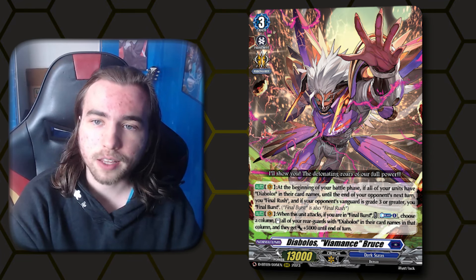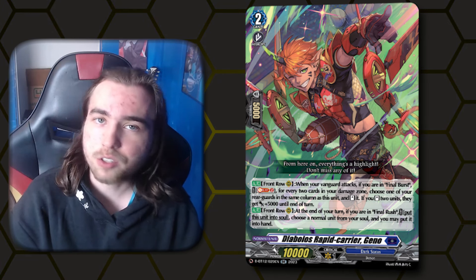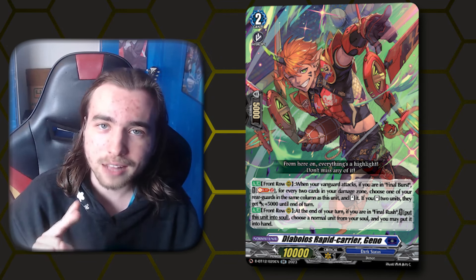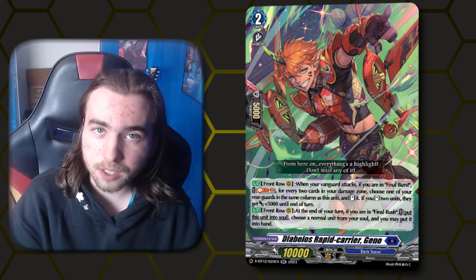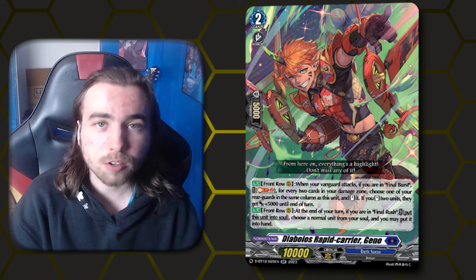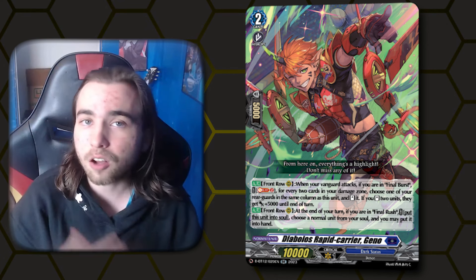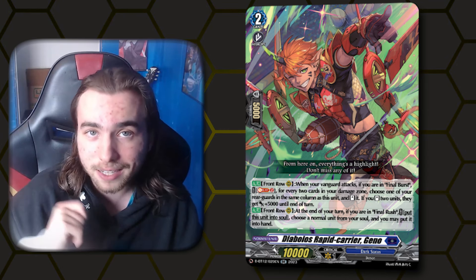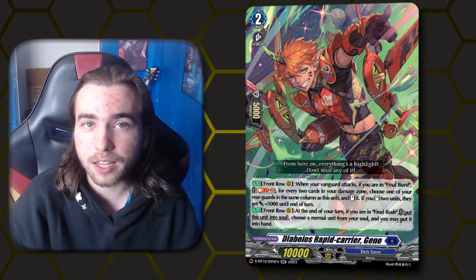Our main attack extender is Geno. Whenever your Vanguard attacks and you are in final burst, you can Soul Blast 2, choose a rearguard in the same column as it for every 2 damage you have, and stand them. If you stood 2 or more rearguards, they gain plus 5k power. At the end of your turn, if you are in final rush, you can put Geno in the soul and add any normal unit from your soul to your hand. Geno is a very strong attack extender that makes Viamant's Bruce go from a 4 attack deck to a 5 attack deck. It also has the utility of going into soul and adding anything back to your hand — itself, perfect guards if you soul charge them, or any other piece you need.